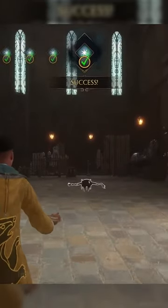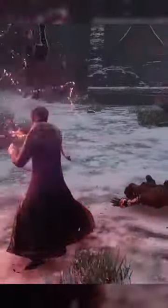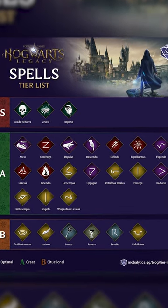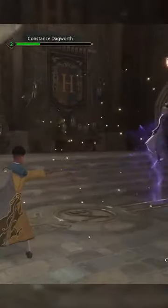Another essential is the basic cast that you learn during your first duel. While essential spells are a category all their own, other spells come in different categories depending on how you use them. Utility spells are basic, helpful spells that can help you in the environment. Control spells let you manipulate both objects and enemies — they're essentially debuffs.